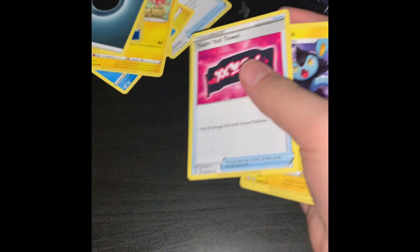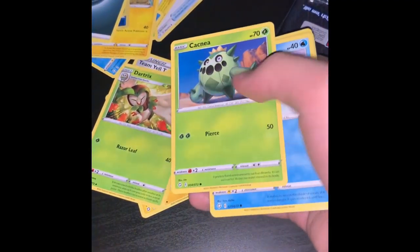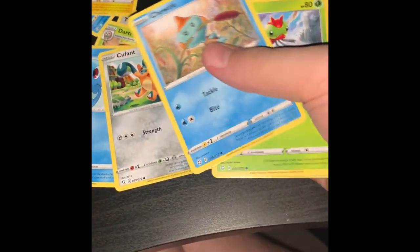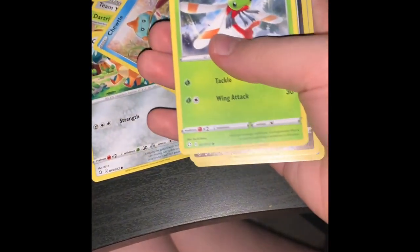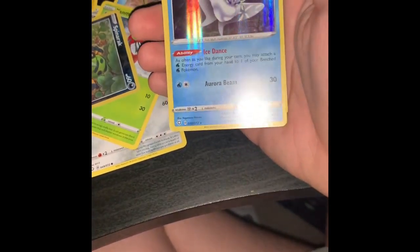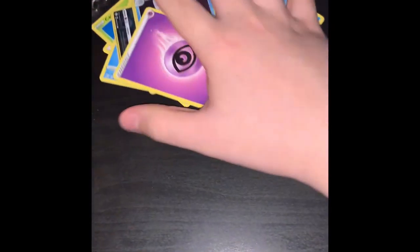Good pull. Next Charizard pack - promo, three cards in the front. First thing we got: Team Yell Towel, Luxio, Dracozolt, Kangaskhan, Horsea, Appletun, Yamask. Our promo card is Spinarak and we got a holographic Frosmoth - nice! And energy. Well, no Charizard - so sad. We got three more to go. So far not great.